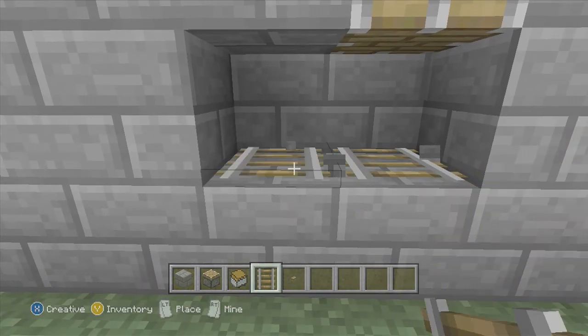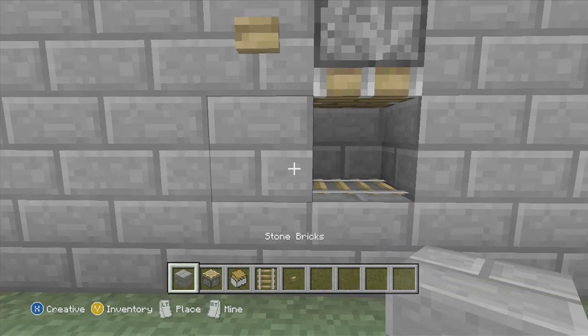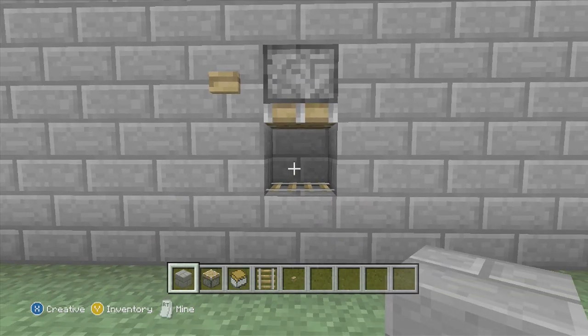You will see that once I place another rail next to it, it makes it horizontal. I can now get rid of the rail I just placed and insert the block back. Now you are going to take out your minecart with chest and place it on top of the rail.